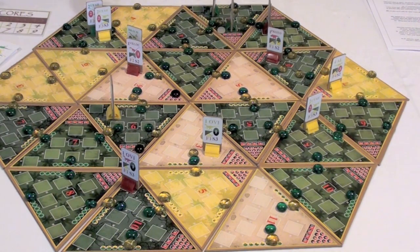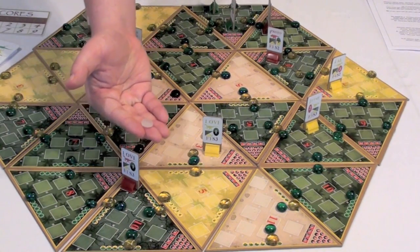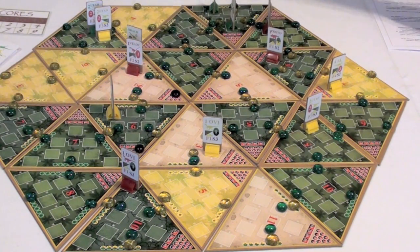After handling hungry dinosaurs, you look for unattended eggs on the board. Any egg without a dinosaur of its type adjacent to it is removed from the board and creates a carcass counter on that spot. Then all attended eggs hatch — for example, an egg from an Oviraptor produces a new Oviraptor on the board, earning that player a point and another dinosaur to move around.